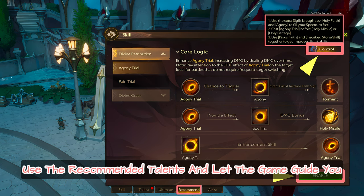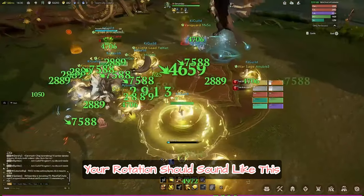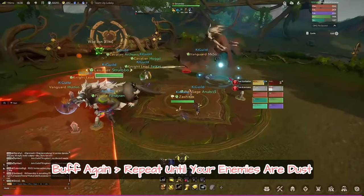Step 15: Enable the recommended build. Use the recommended talents and let the game guide you — fam, it knows what's up. Put on assist. Your rotation should sound like this: buff up, hit things hard, buff again, repeat until your enemies are dust.